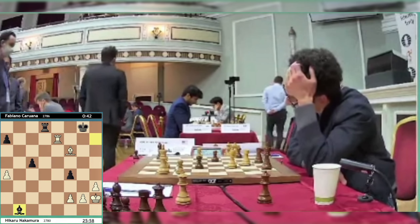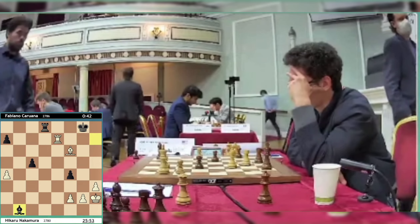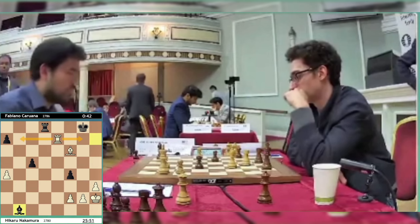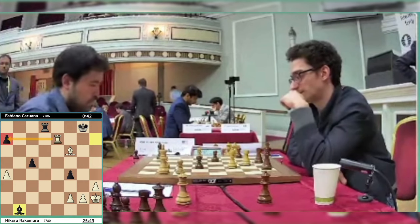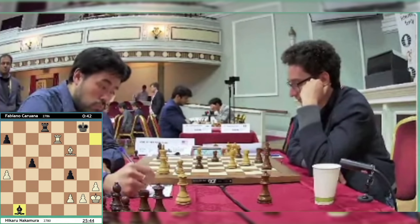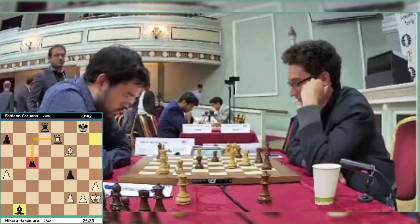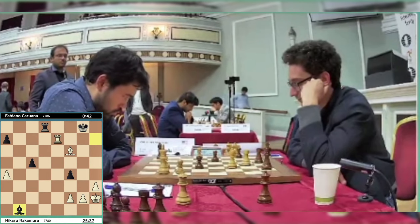He's still got 26 minutes on his clock, 16 seconds for Fabiano. Fabiano moves his bishop as far away as possible, but surely this is going to end in disaster. There are going to be all sorts of discovered attacks once the White rook moves against the Black rook. Do you get a check? Do you move? Do you just bank it and take some pawns?